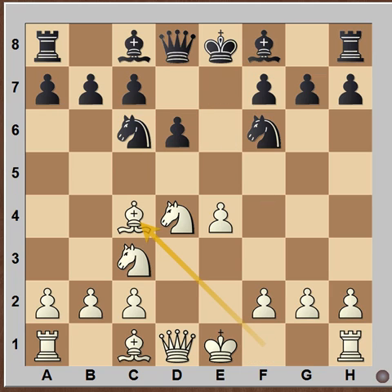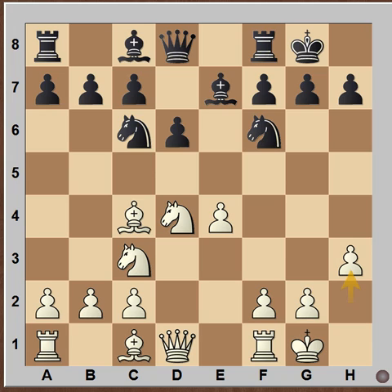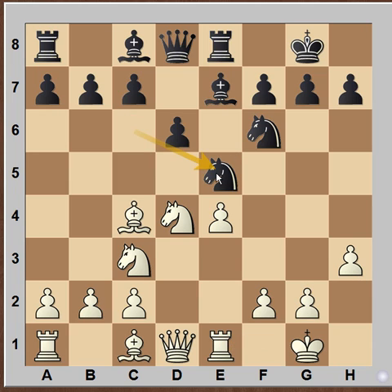The game continued with White playing Bishop C4, Black replied Bishop E7, then castling, castling, and H3. The idea is to prevent the Bishop from coming to G4. Black replied with Rook E8, White played Rook E1, and now the usual move is Knight E5, occupying the center and attacking the Bishop on C4. White plays Bishop B3 and Black can reply with C5, maintaining almost equal game with pressure in the center.